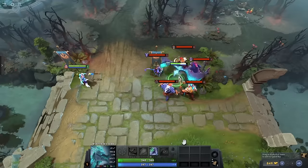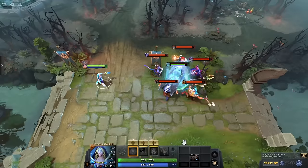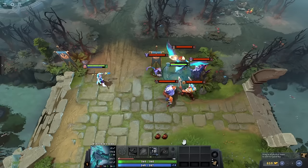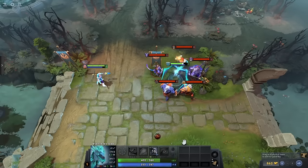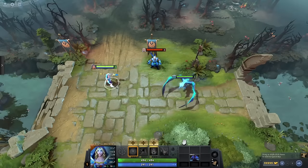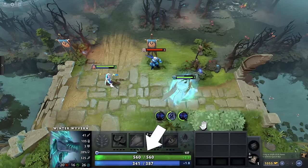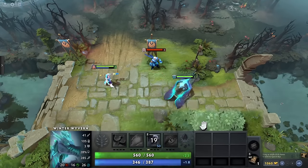So you don't need to worry about applying a barrier on someone right as their damage negating source is about to end. But keep in mind that this only applies to incoming damage that is of the same type that the damage negating source is negating. For example, Wyvern's Cold Embrace only negates physical damage, so taking magic damage would still damage a magic or universal damage barrier.